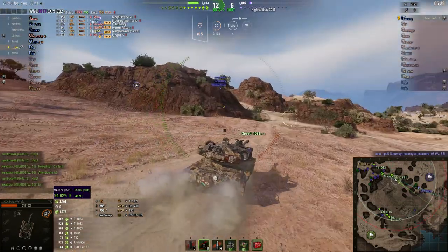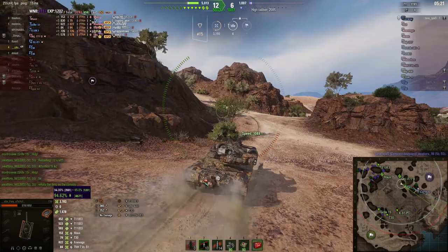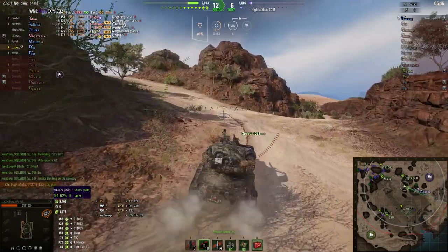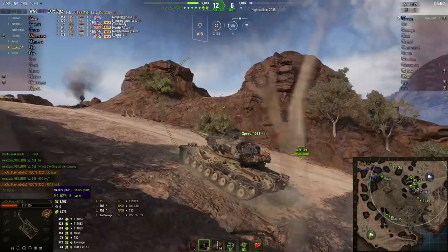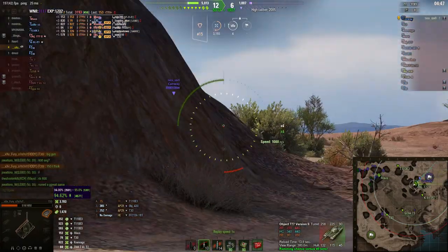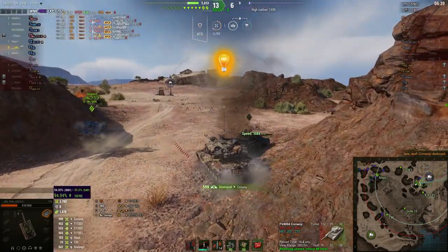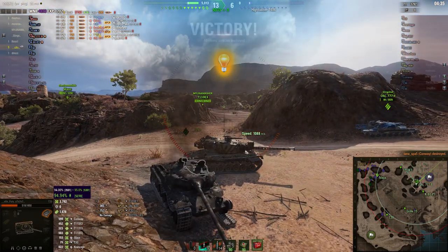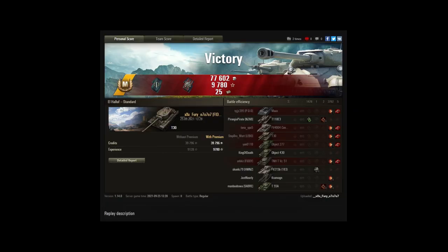Fury is rushing in as fast as a T30 can rush. He can probably survive one hit from the Conway, depending on which gun he's running — he's got the big banger gun, so it might be a bit much. The Conway gets taken out by Fury after the Object 777 puts in a hit. He doesn't pick up all the damage he wants, but that's a nice result — 3792 damage and 1478 assisted. That was an ace tanker game there for Fury.